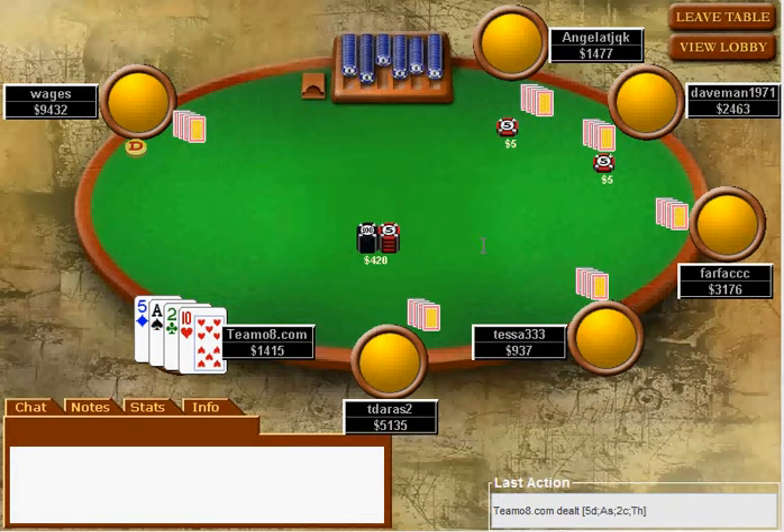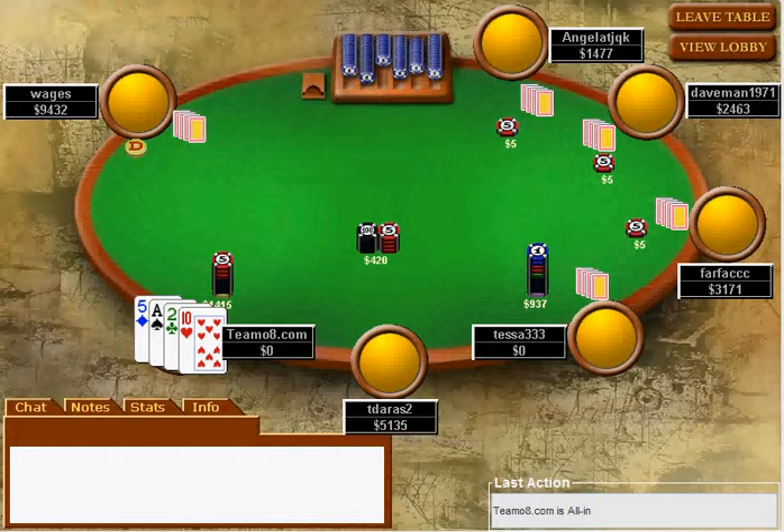A little while later we're down to under 3.5M and we've picked up a pretty good hand - our stack really has to go in now, even if it's been raised. Somebody shoves and our player raises all in - that's the correct play. Absolutely have to get a move on here.